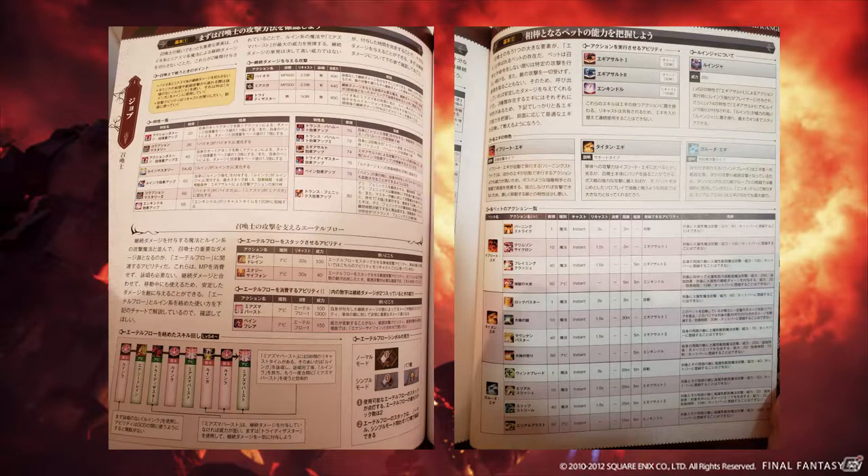This makes a nice change from the lack of teaching weaving for the game, but is still something that should be explained better in the game itself. On page 4 it covers pets, their action cooldowns and the relationship of Eggie assaults with Ruin IV. It also emphasises the Eggies now having three distinct roles: Ifrit Eggie as the melee type, Titan Eggie as the support type and Garuda Eggie as the range type. The bottom half is pet action tooltip descriptions as can be found on the official website.